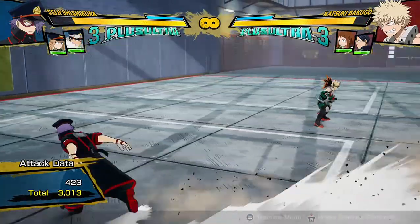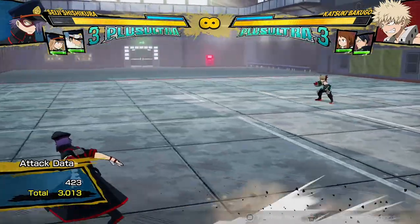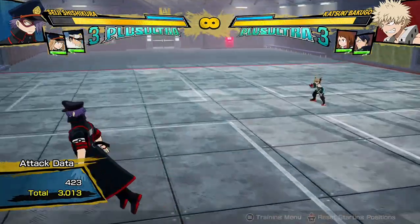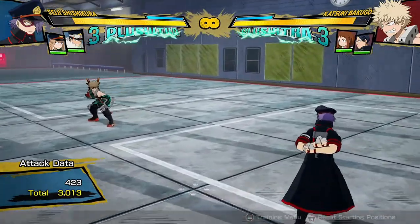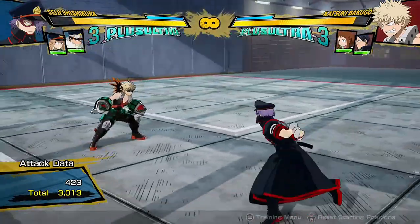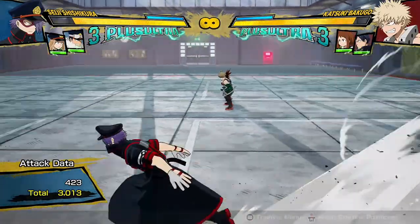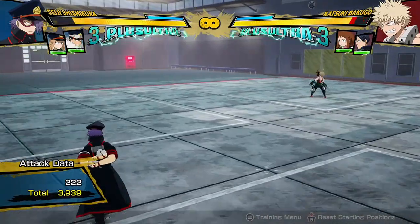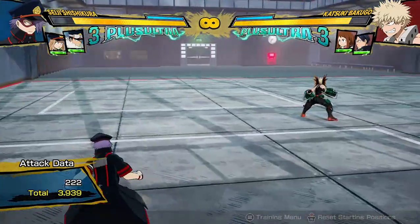His dash is average — maybe a bit on the slower side. But if you're moving around with Seiji, dash around and jump through your projectiles. Do not just walk with him — look at this walk speed. It looks like when you hold the stick halfway in some games and they do the sneak animation, but this is his full speed run. Do not just walk. Even though you can't cancel runs into block, just jump or do something. Just don't walk — you're too slow.